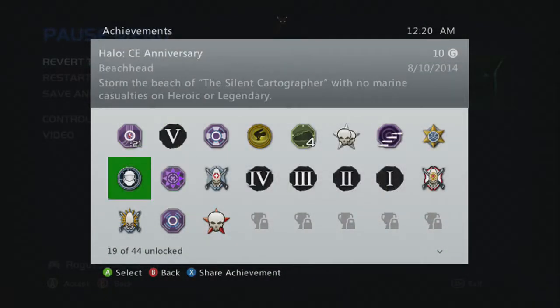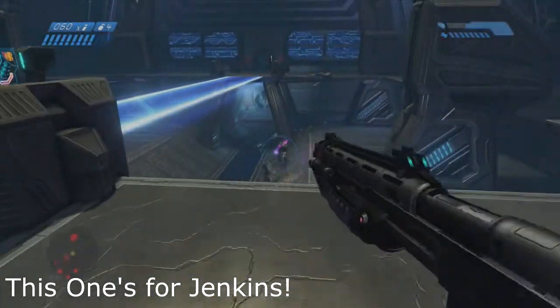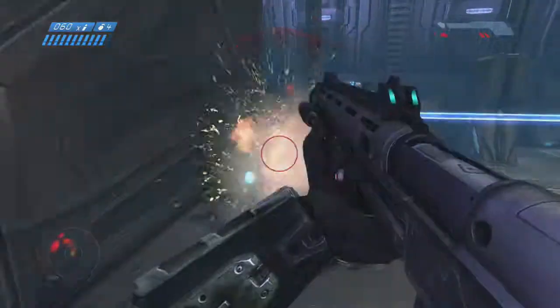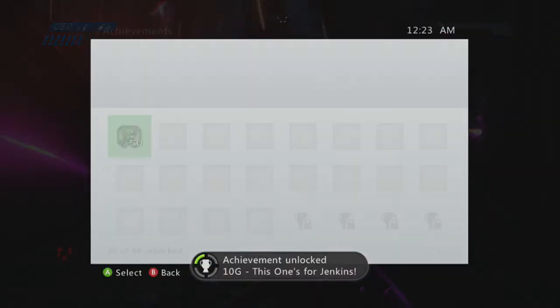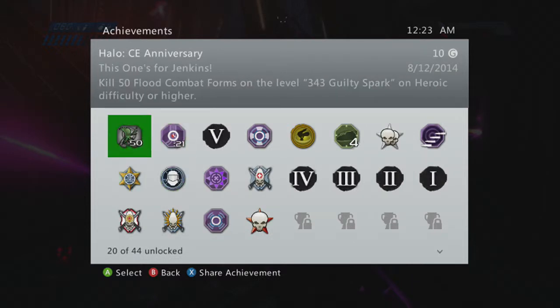Let's go ahead and show you the achievement pop. This is the achievement pop for Jenkins. Right after I got Breaking Quarantine, I just restarted and ran back into that room — there were combat forms all over the place, so I went ahead and got my 50 kills. Bandana makes this really easy. Thanks for watching, guys — this is Rydeck from Rogue Sheep Gaming.